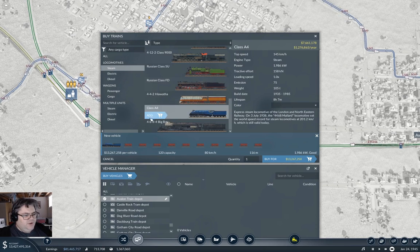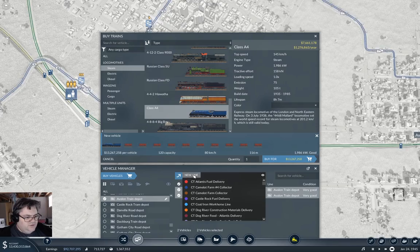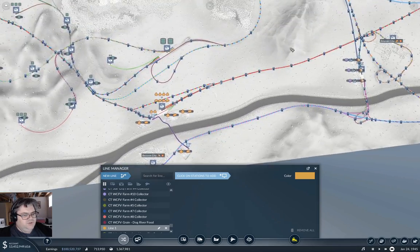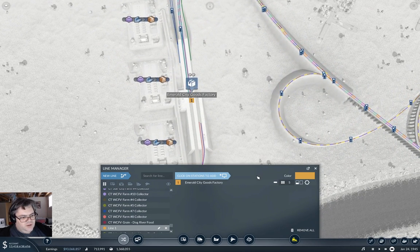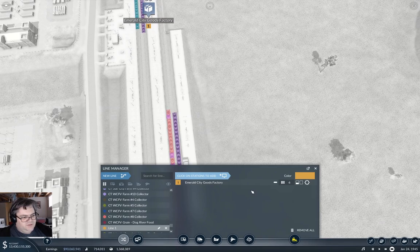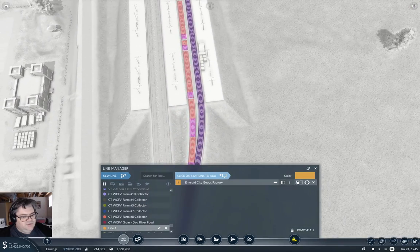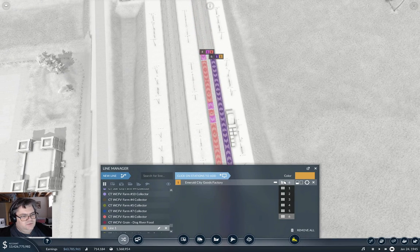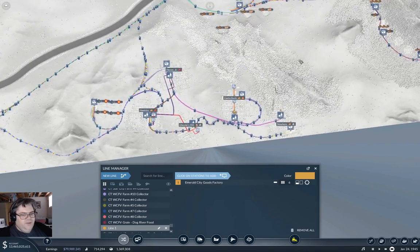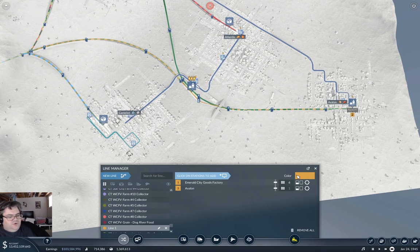We're going to grab an A4 because that worked. We'll do a new line - we need the goods place. Where's the goods place? Let's run that into six - did that go into six? Yeah I think it did. Then we'll go back over to Avalon... and that can't get through - what?